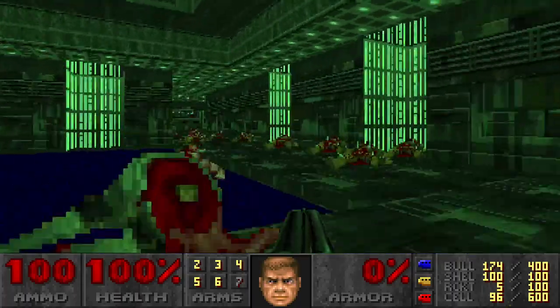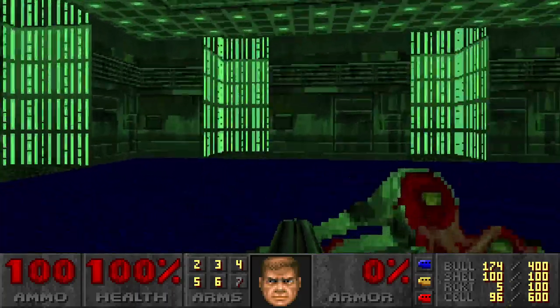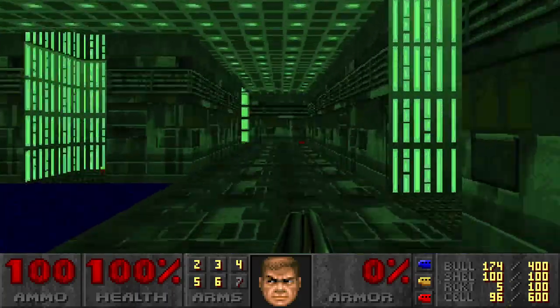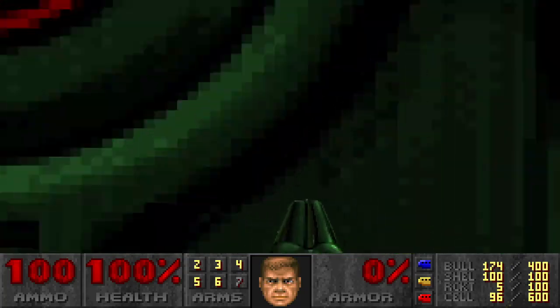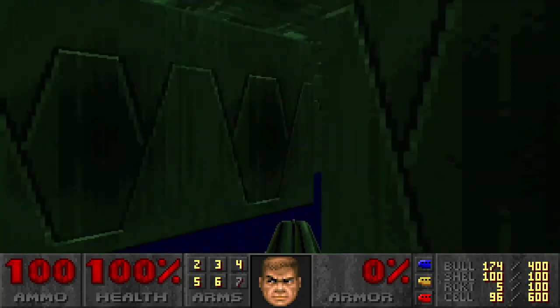The better strategy would be to run into that invisible secret room, grab the light amp goggles, and then take out the enemies. All right, that's it — let's go through this door and complete the level.